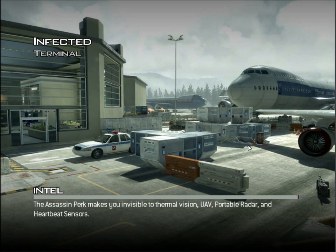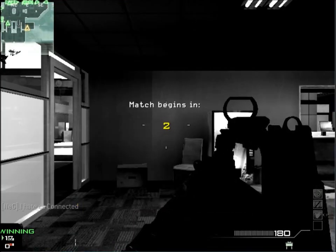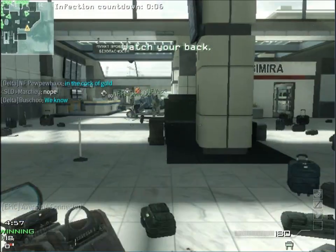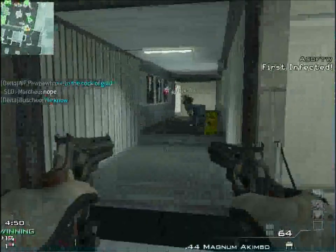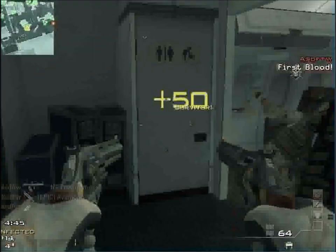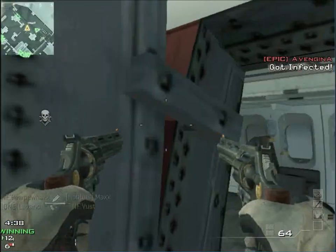Like you see here, I start a countdown from 3, 2, 1. The first thing you need to do is run to the plane — inside the plane. Try to put a claymore where you want to have some cover. Put it there, here.